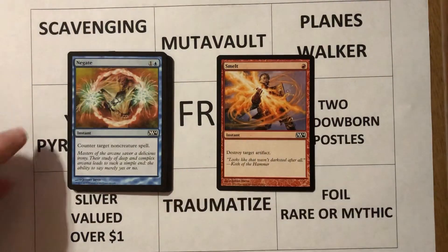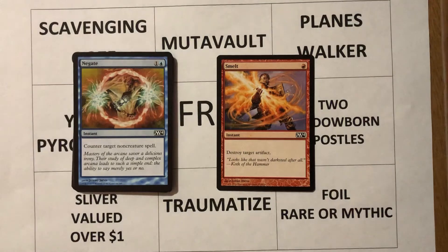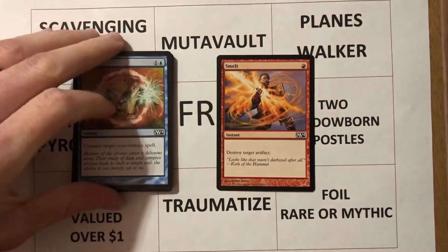Next card: Negate — one and a blue, instant, counter target non-creature spell. I think I've already talked about Negate in one of the previous videos. I like Negate. I feature it in quite a few decks that I play. I like playing blue and I like playing control, so Negate fits right in there.